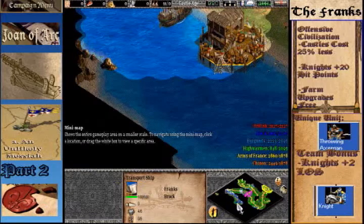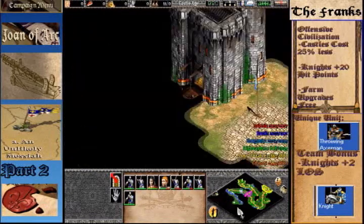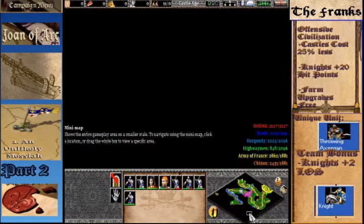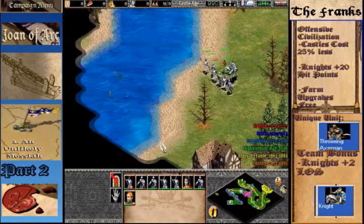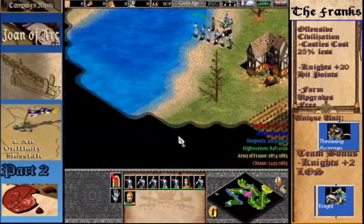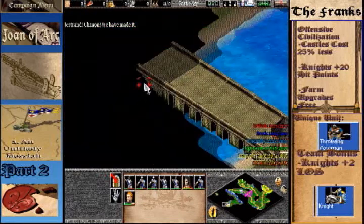Beautiful. We make our way easily up here. The reason I'm going the secret path is that conventionally you'd come down through here where I'm pointing, but you're going to run into a lot of Burgundian resistance and other stuff like that. You just really don't need to — you can just go on the secret path. I think that was intended to be put in the game so you can figure that out and make it more easily over there. Made it.